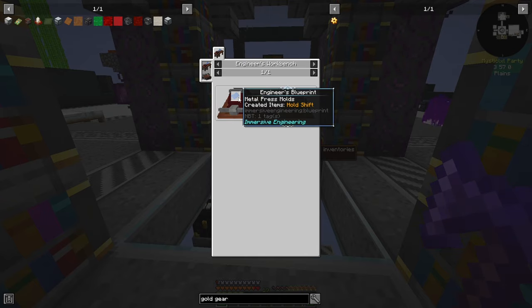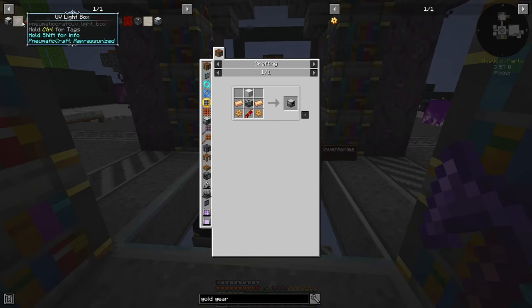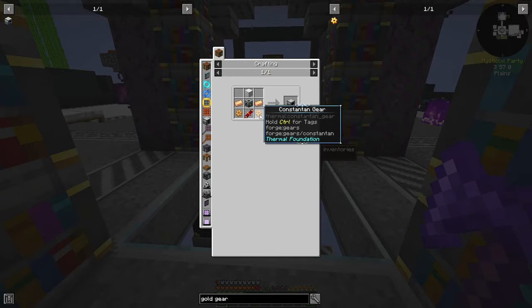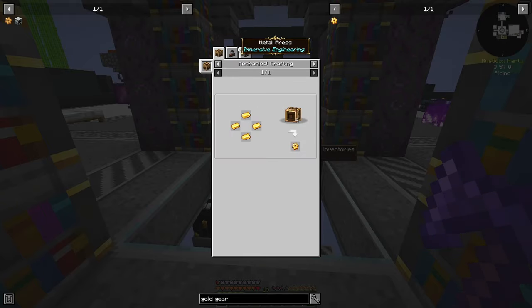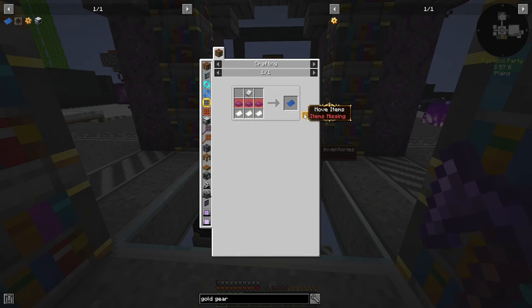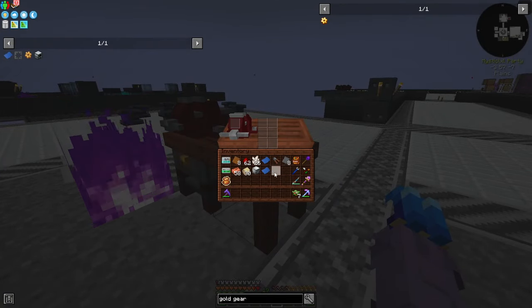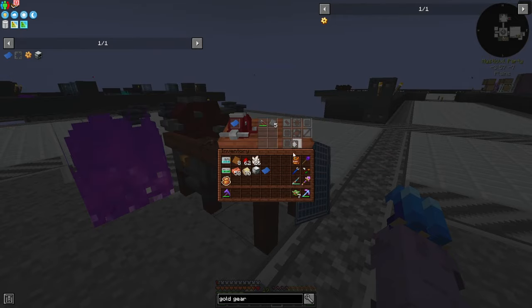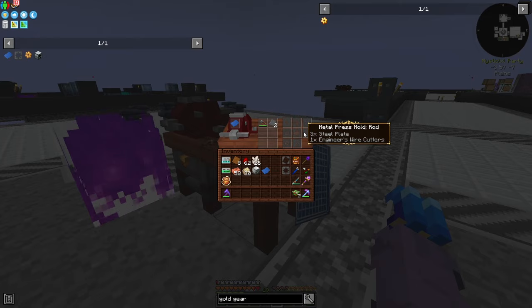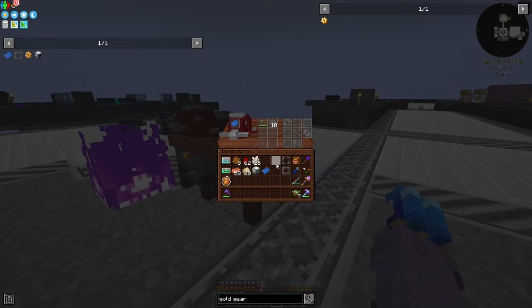All I'm going to use is an engineer's blueprint, which is pretty simple to make. We'll make this, grab a gear press from the engineer's workbench, and we'll also want a plate press, a wire press, and a rod press eventually. I don't think we'll need any more. So that should be all the presses we need for now. And I want to make myself the multi-servo press — that's bronze and Constantine. Bronze is copper and tin; we can throw that in our induction smelter which we made last episode.